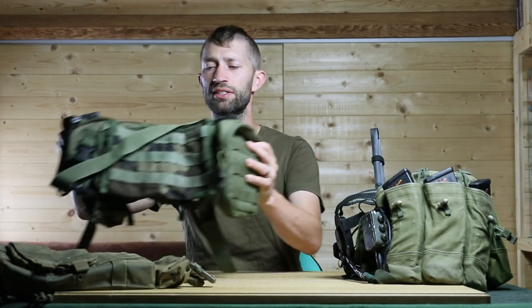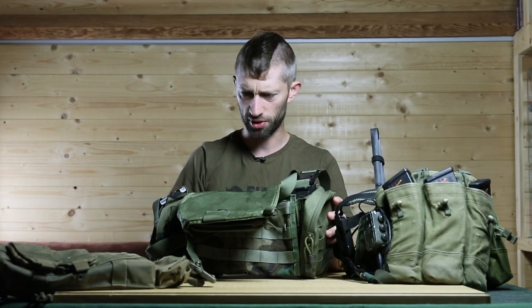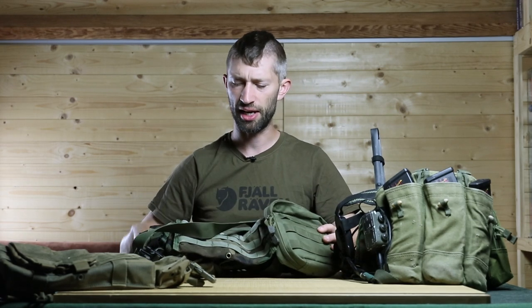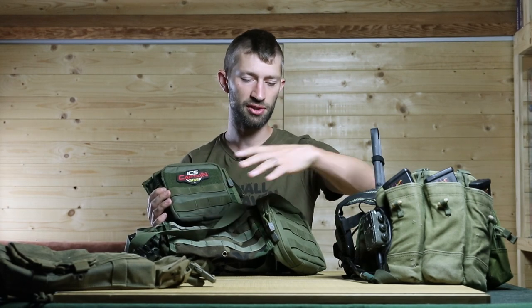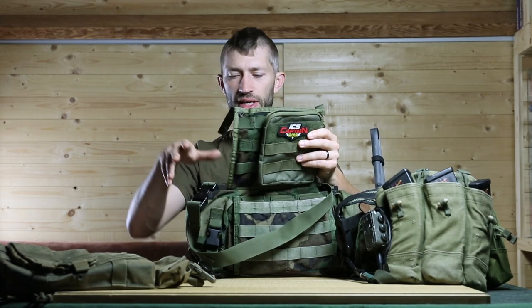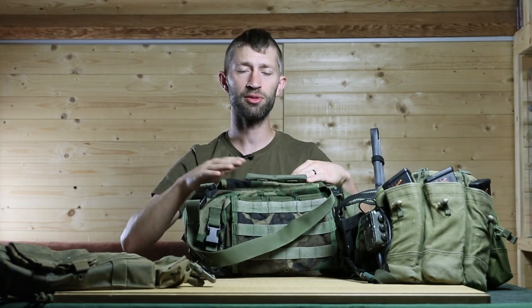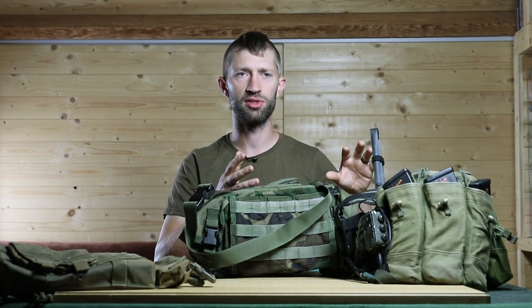Next up is the first proper chest rig I ever bought — a modular chest rig. I think the brand is from Intruder Shop. This was a secondhand chest rig I bought for about 20 or 30 euros. It's a MOLLE system where you can change the pouches depending on what rifle you're using. I had M4 pouches in the front, a utility pouch on the left, magazine pouches on the right, a radio pouch on the side, and my admin pouch on top for maps and small items. I used a fanny pack alongside it for my GPS and compass.